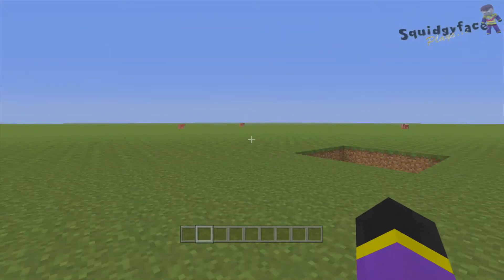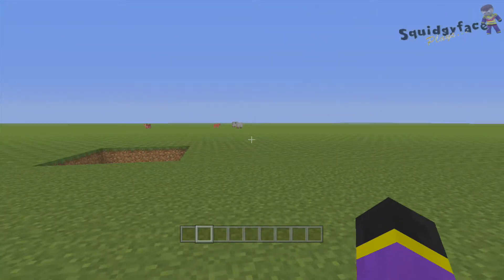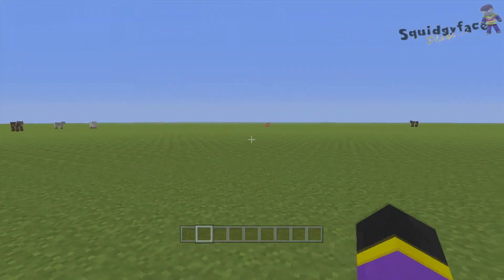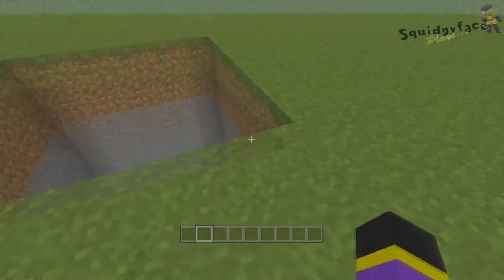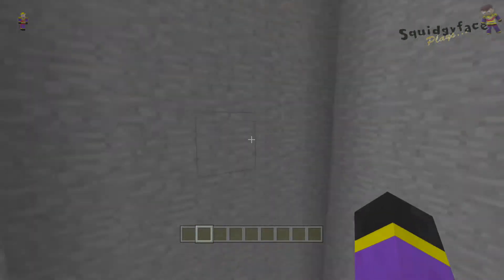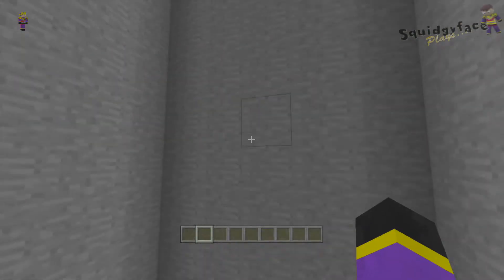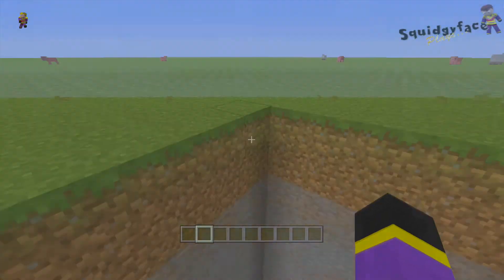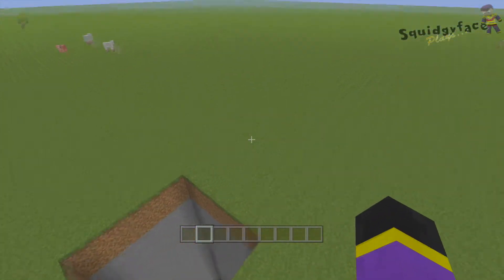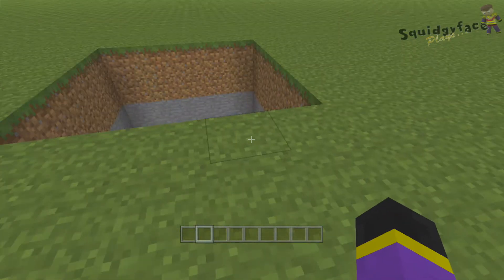Hello guys and welcome to Squidgy Face Blaze. As you can see by the title, this is a custom flatland mod. What that basically is, it's just a normal flatland map except that it is very deep — it is exactly 17 blocks deep, and that includes 15 blocks of stone and two blocks of dirt and grass technically. The link is in the description below to download it.